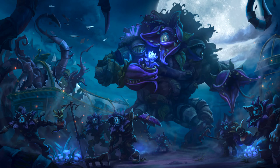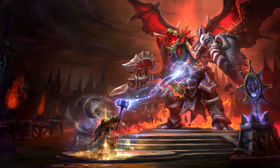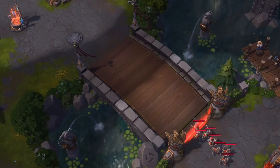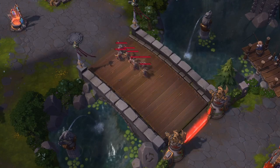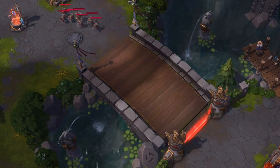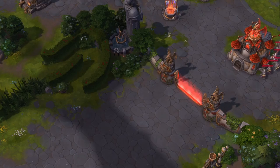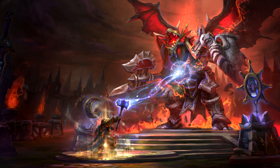Alterac Pass also has an objective that pushes all three lanes, but the core gains armor based on how many keeps are available, so we play that one slightly differently. We want to pick the right lane for the job. For instance, on Dragonshire I don't want to lead my team onto the bridge in top lane — it's too closed in and we're too vulnerable to enemy AoE.